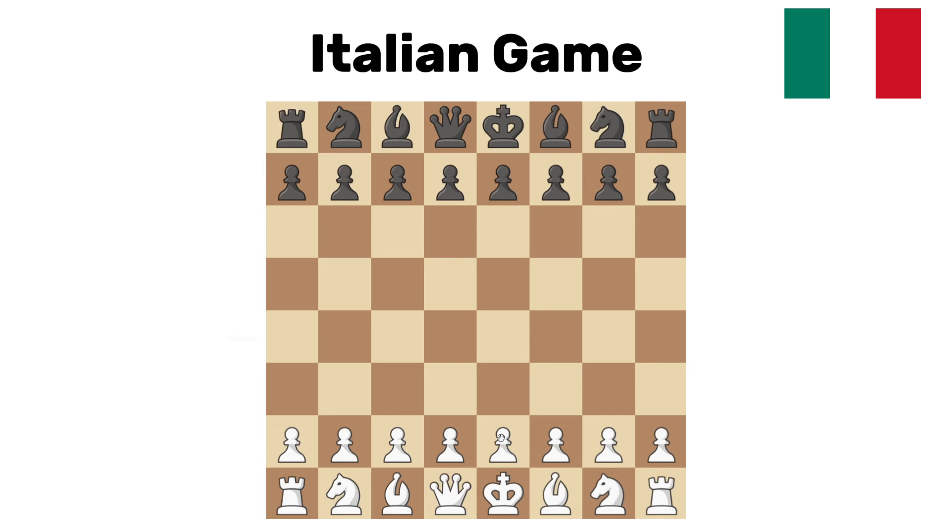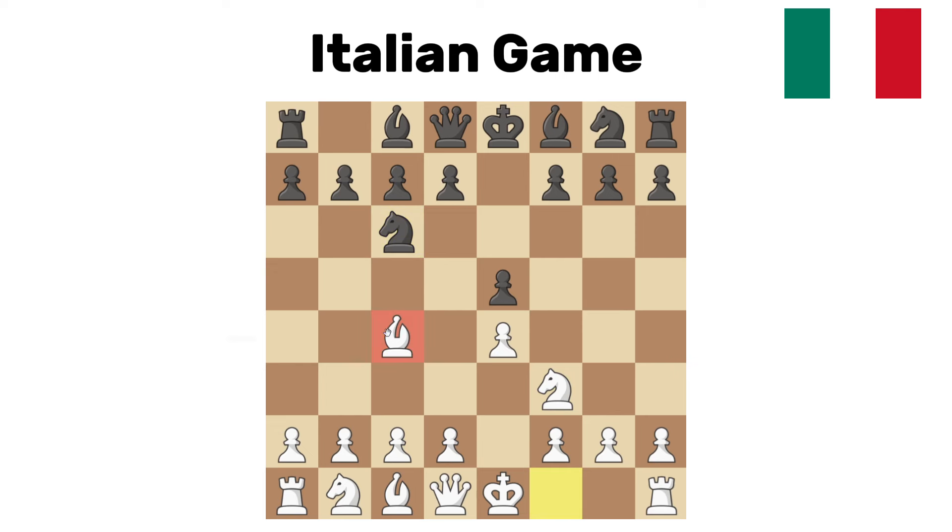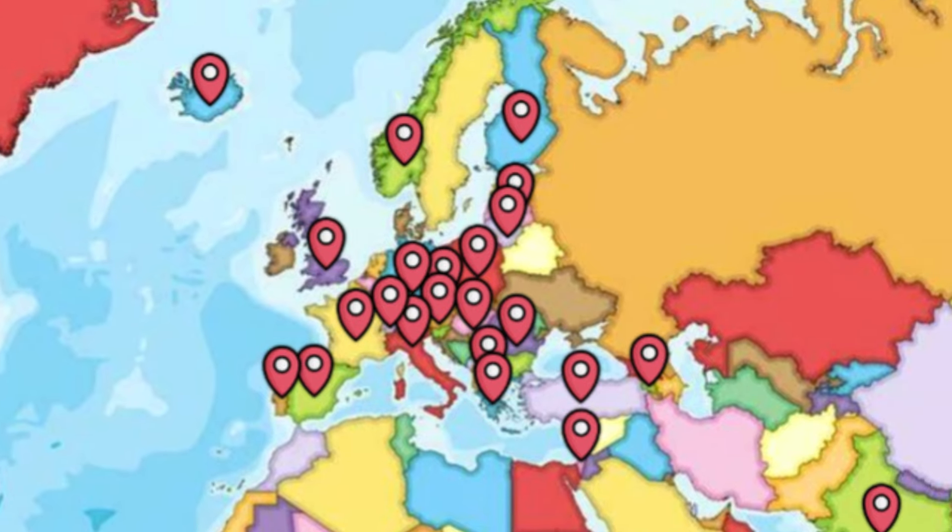Italian game. What an opening. This is every beginner's paradise, including mine. e4, e5, knights out — now bishop out to c4. I just feel good looking at it. It's a great move; you're ready to castle. The bishop puts pressure on f7, allowing a lot of knight g5 ideas and a lot of super aggressive lines from that. It's also easy to play, good at all levels. This is one of the most well-rounded openings you will see.